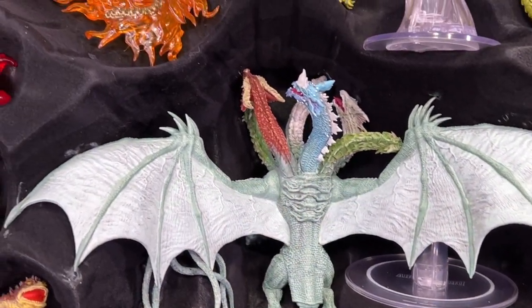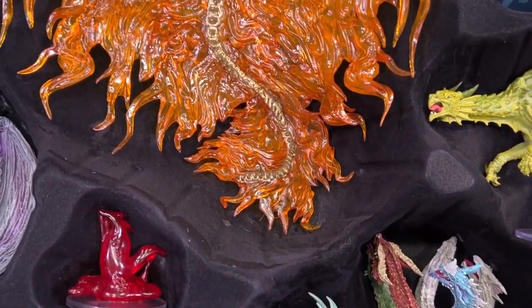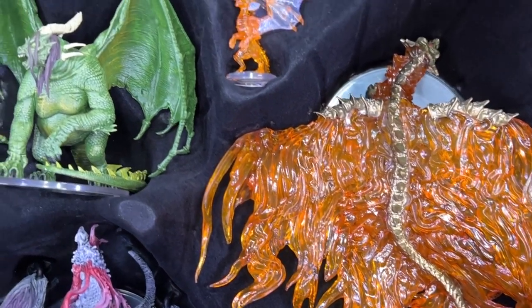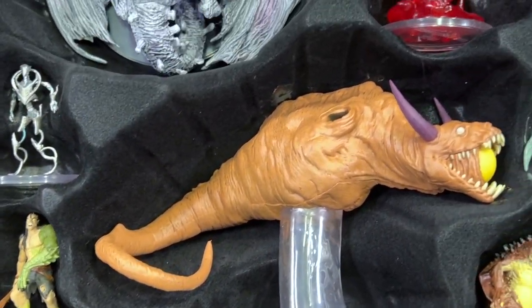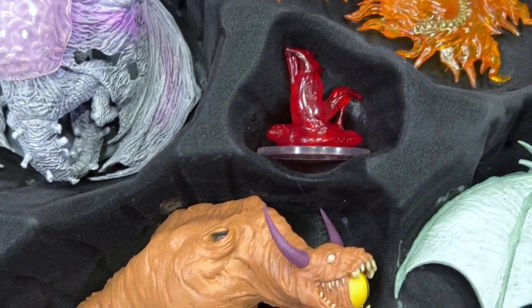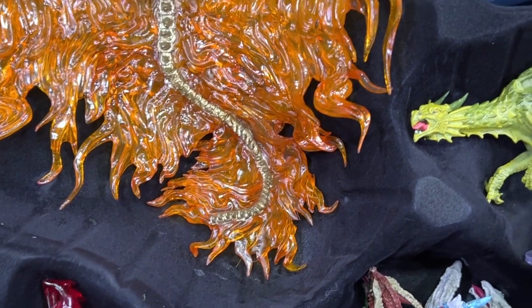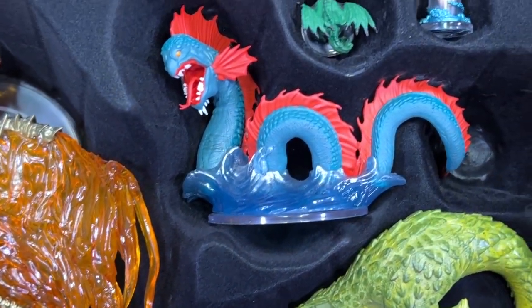Finally, there's one figure that you only get in the collector's box — the hollow dragon. We are going to do separate videos for each of the premium figures, the Elder Brain Dragon and the Draco Hydra, a video for the eight promo figures, and then a full set review of all the booster box figures. This set has a new distribution system too, with huge boosters and super boosters, and we'll cover all of that in our full set review.